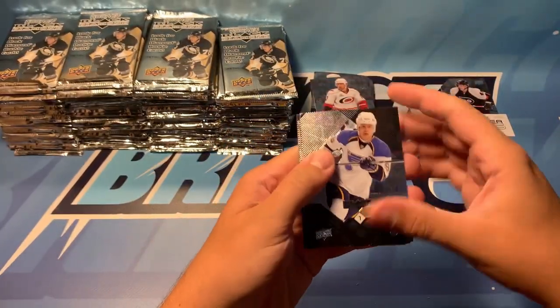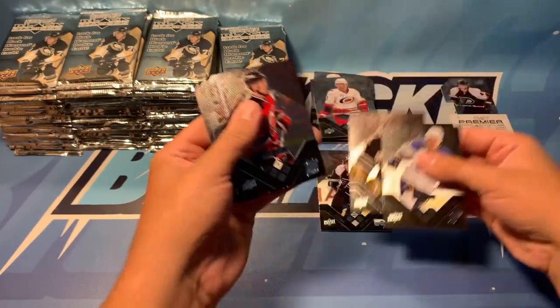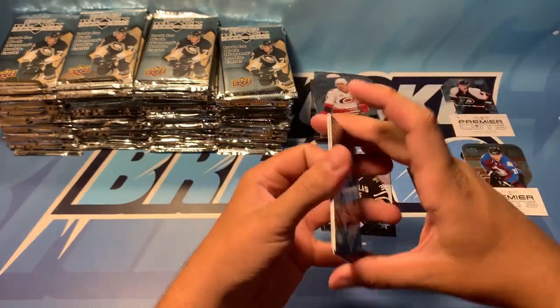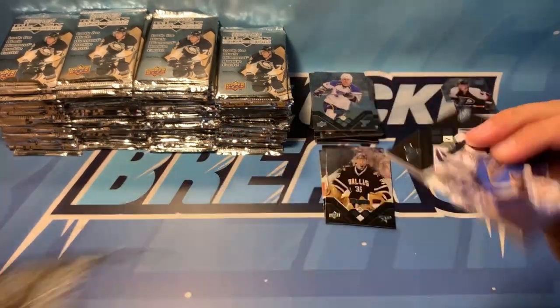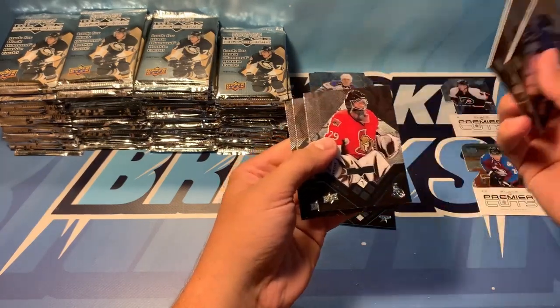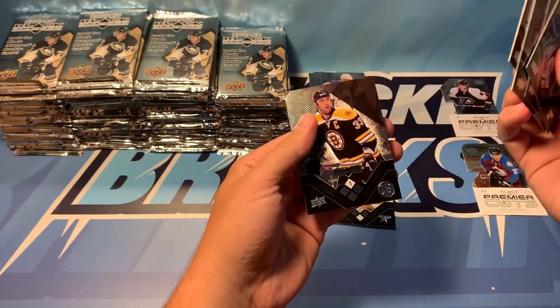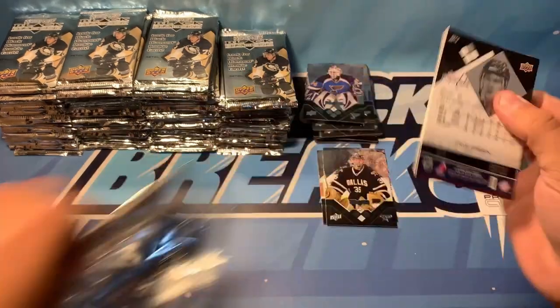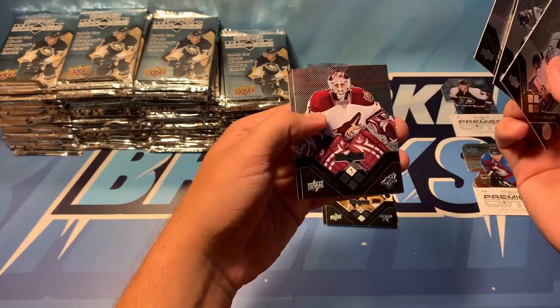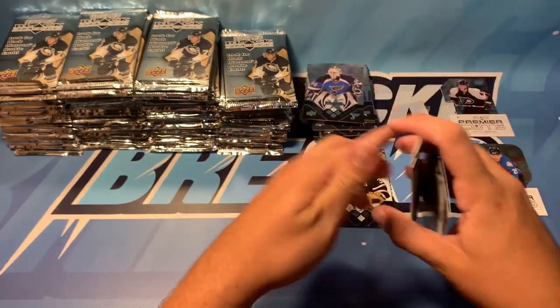We've got Kyria Turco with the double diamond, Brian Gionta, Mike Camilleri, and Mark Stahl — very similar pack on that one. We're going to move right along. We've got Manny Legacy, Brendan Morrow, Martin Gerber, Ray Whitney, and Zdeno Chara. We've got Dustin Penner, Paul Correa, Wojtek Wolski, Elia Bridge Gallop, and Mike Green.